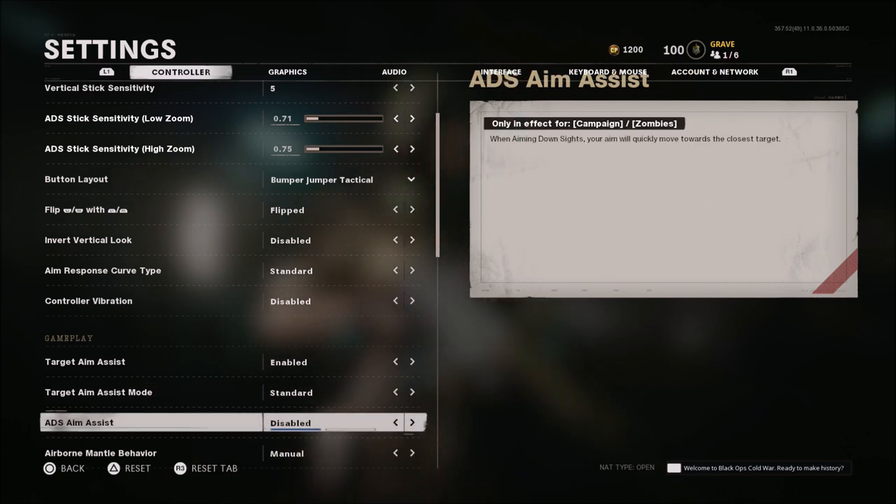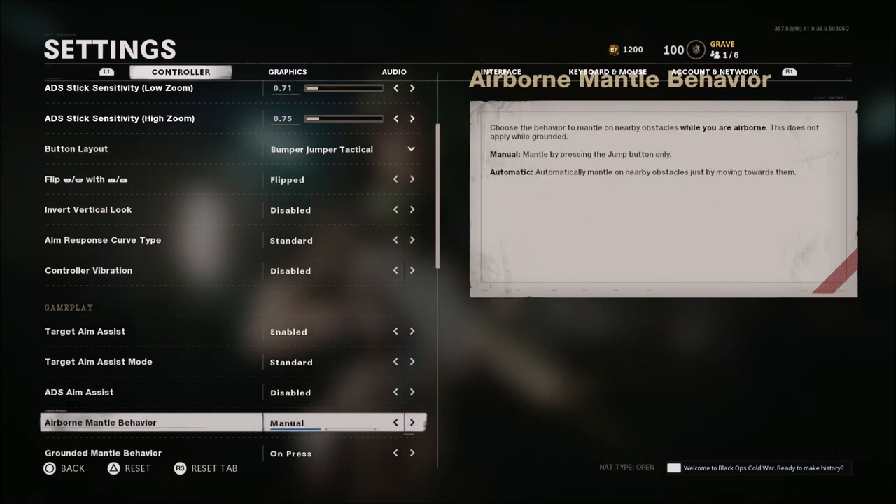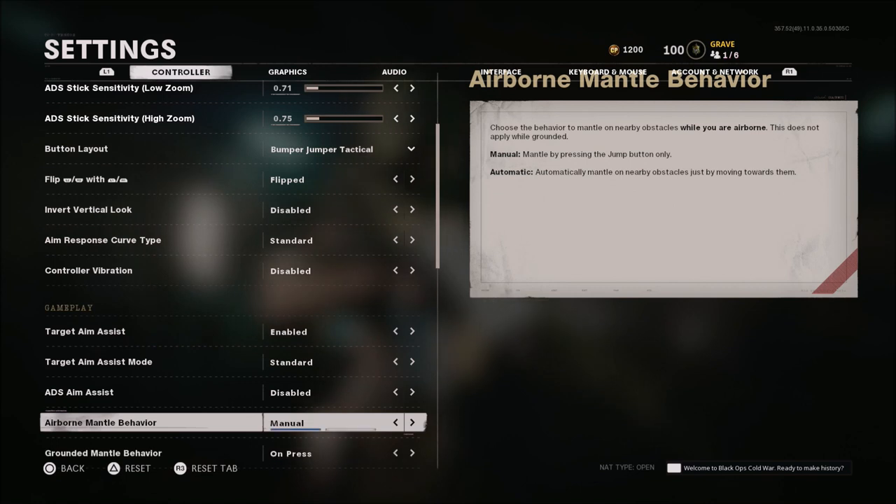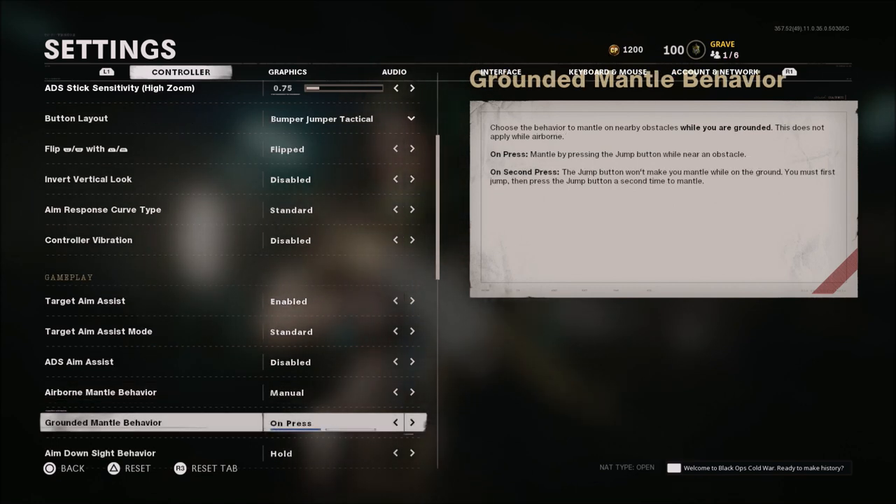ADS aim assist is for campaign and zombies. I have it off — I have been playing a good bit of zombies lately, and I don't like the idea of having this on because then when I get into multiplayer it's going to feel odd. Airborne mantle behavior I have set to manual because I do not like automatic — I auto-mantle a lot of things in game that I don't want to. So I make sure that if I'm going to mantle something, I have to be manually doing it.